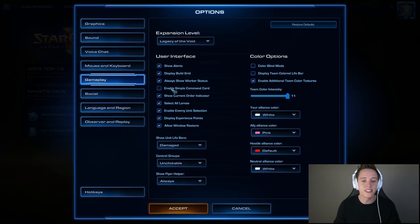The first one to disable is going to be the simple command card. There's no reason to run with the simple command card — just pay attention to the bottom right corner and learn your hotkeys, much easier. Next, we got the show current order indicator. This is basically so that when you are moving around with your army and give them a command and look away, you can still see the indicator showing where your army is currently headed. Next, we got select all larva, which means you will automatically select all larva whenever you're selecting a single hatchery. At a higher level you may want to turn this off to build individually out of every hatchery, but for most people it's probably better to just select all larva.